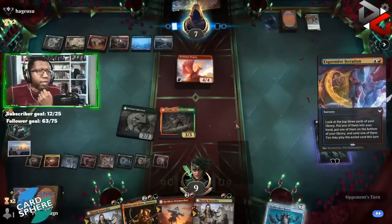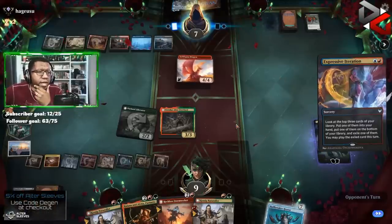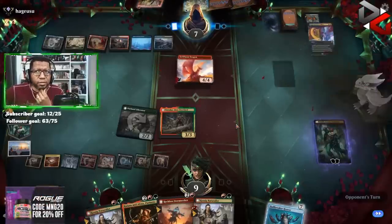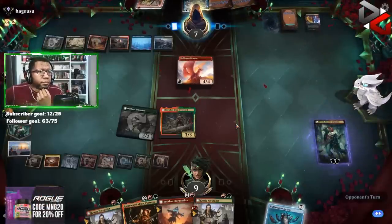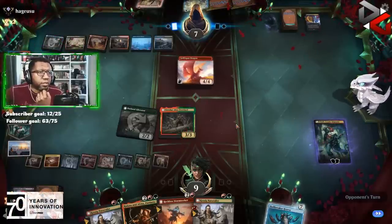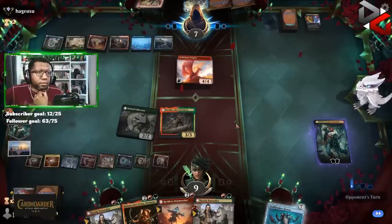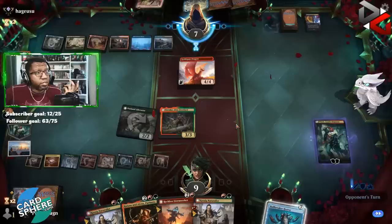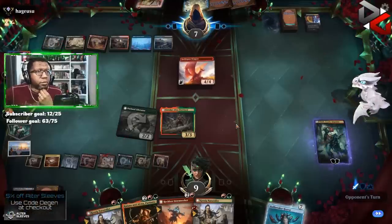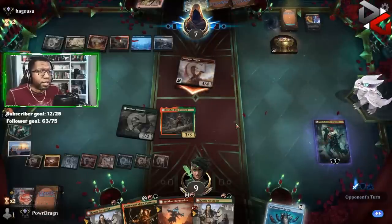We only have like one real turn — but we do have a Holebreaker, and if we can find another land we could Holebreaker plus something. They know we have access to it so it's not really a secret. They took a Spikefield Hazard. They're going to kill our Tovalar. Their hand must not be good if they're not attacking — because if they're not attacking, that was about to be insanely ridiculous. We're going to go to five unless they have a way to pump.